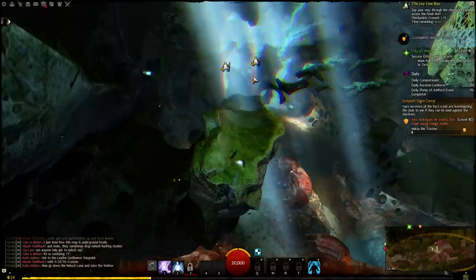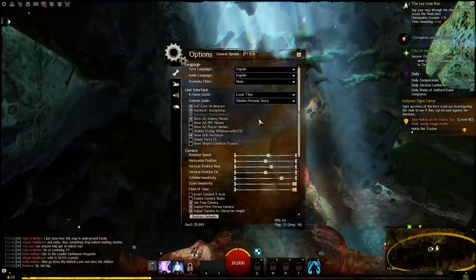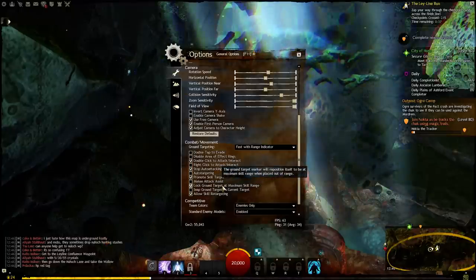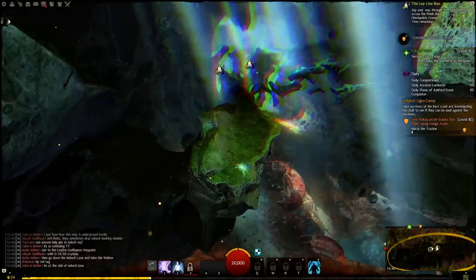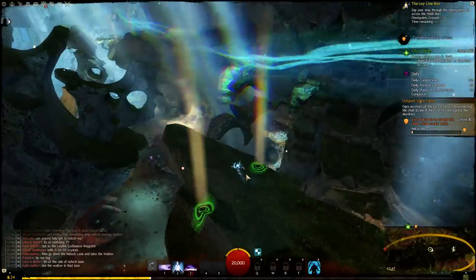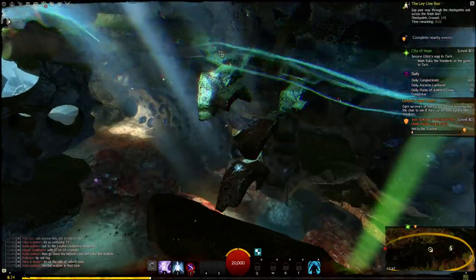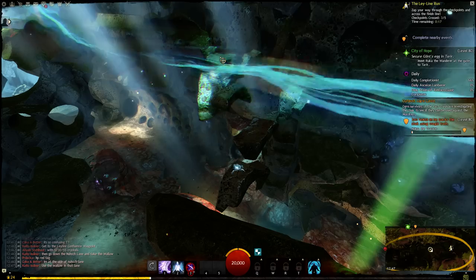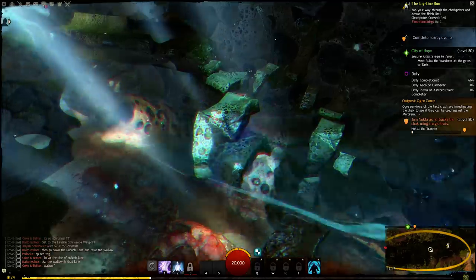Now use the number 3 to jump over there — this is done at max range. One thing I should mention is it's very important to have 'Lock ground target at maximum skill range' enabled, really. Otherwise some of the jumps are going to be really difficult. After you've made this jump with the number 3 skill, use the number 1 to charge forward, because your skills will refresh at the checkpoint anyhow. Jump up to this — this is very important — because now you can just, with the ground target indicator locked at max range, blindly target in the direction up there and it'll send you to the correct point.